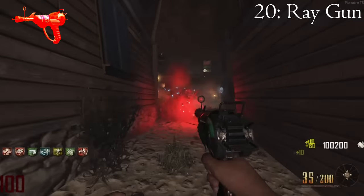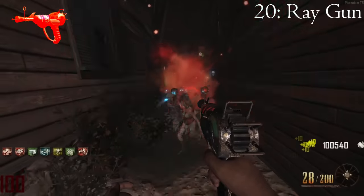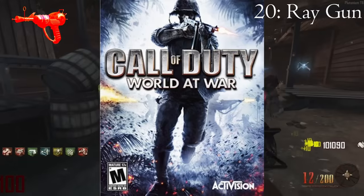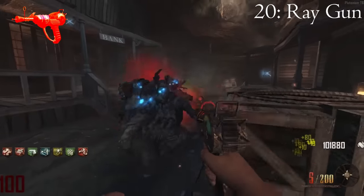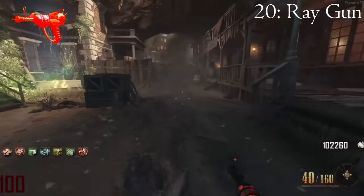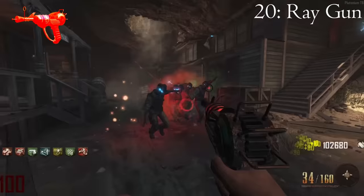As the second worst wonder weapon in zombies history, I would like to introduce the Ray Gun. The granddaddy of the Wonder Weapons made its first appearance in World at War on the first zombies map ever. Back in the day, this weapon was seen as the pinnacle of killing power. However, today we can all acknowledge just how dogshit this beautiful weapon really is.